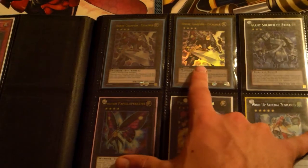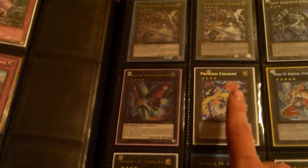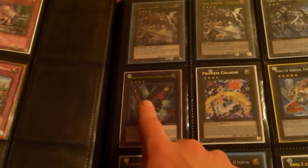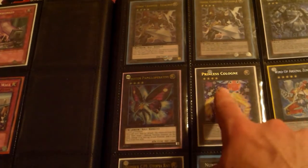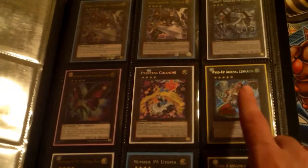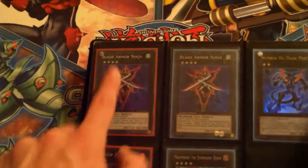Ultimate rare first edition Excalibur, ultra rare first edition Excalibur, Giant Soldier of Steel — best secret ever. This is an ulti Papilloperative — for those who don't know what Pappy is, it's ulti Papilloperative. Secret Princess Cologne, secret rare Wind-Up Zenmaines. C39 Utopia Ray, Utopia — because you can never have enough Utopias. Ultra rare Acid Golem for you Number hunters out there. Blade Armor Ninja, two of them. Dark Mist, super Zenmaines, and super Maestroke — really want the ulti, if any of you guys have the ulti please hit me up.